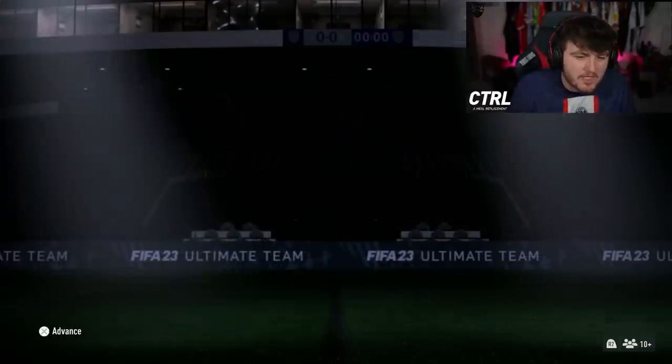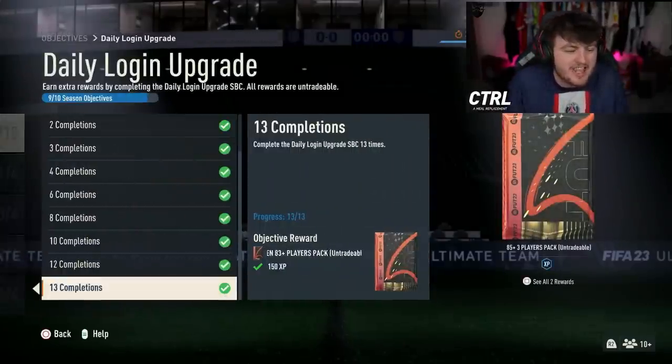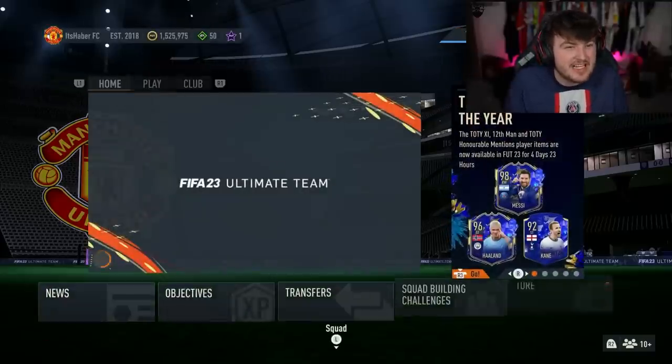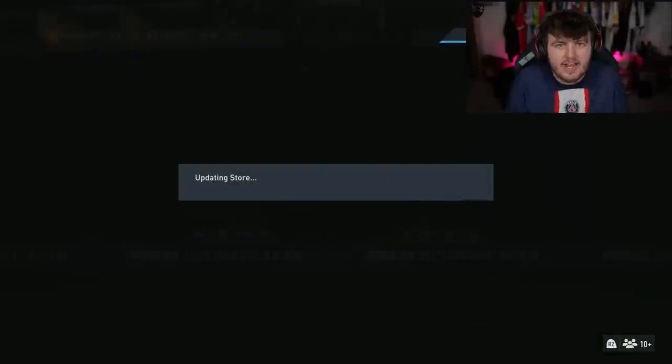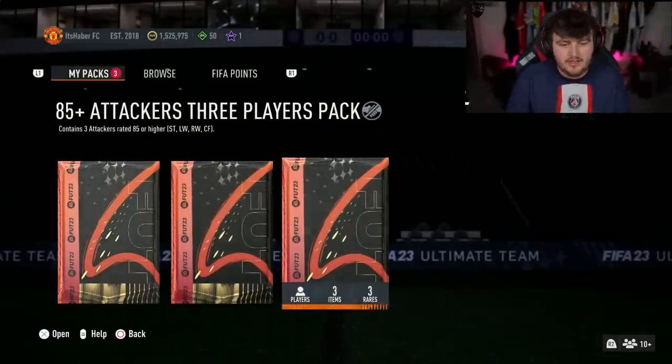We also have a 10x 83 plus pack for our daily login completions. We are at day 13, so if you haven't done day 13 then you know where you're at and how many you've missed. EA have also put the Team of the Year icons back into packs. Let's open these up.